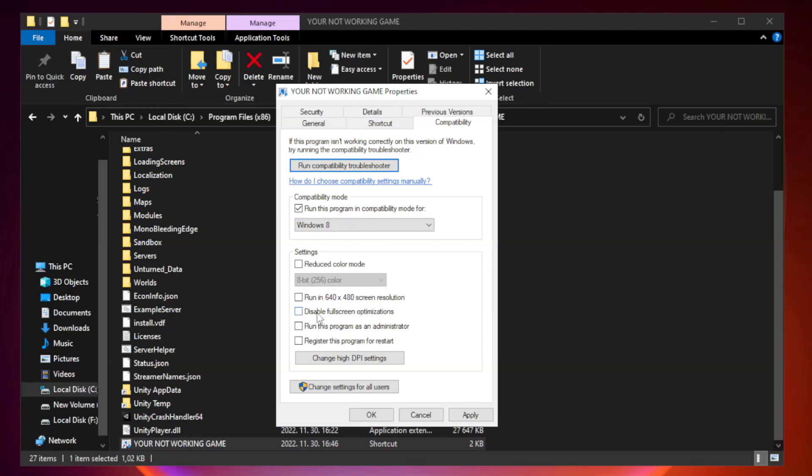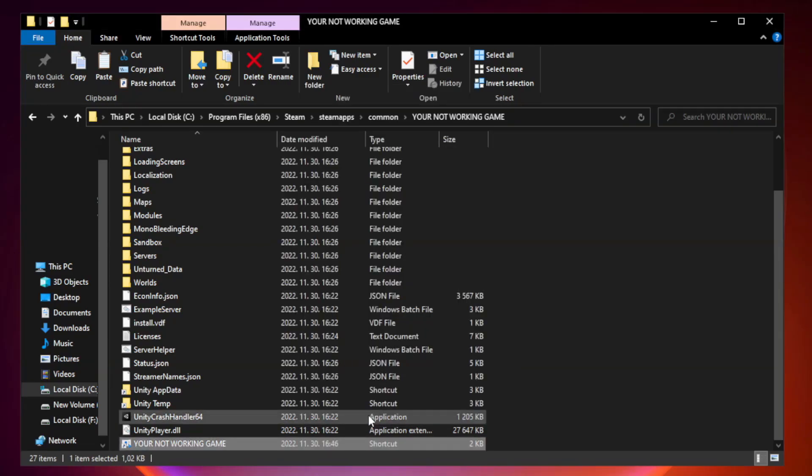Check disable full screen optimizations. Check run this program as an administrator. Click apply and OK, then close the window.